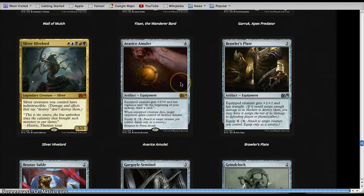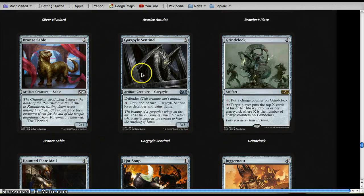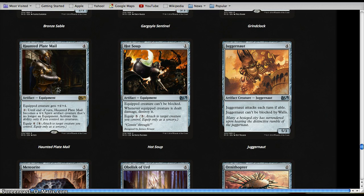Avarice Amulet I don't like, even though it's okay — it's expensive and very likely could be a 2-for-1 because your opponent will get it instead of you. Brawler's Plate is not that great; trample is not so big. Bronze Sable is never that good. Gargoyle Sentinel is not that good. Grind Clock is okay if you're running a lot of mill. Haunted Plate Mail is — I never liked it; it seems very expensive.